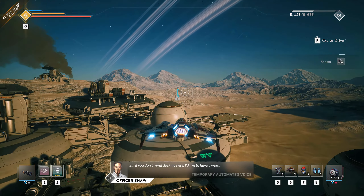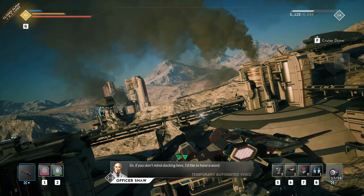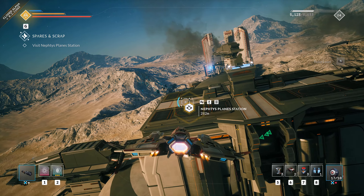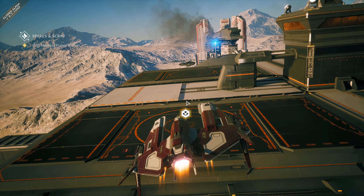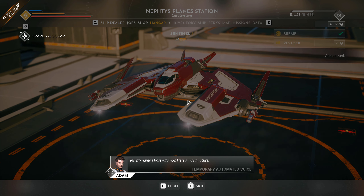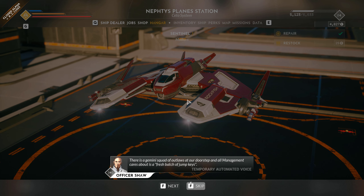We're going to fly down to this site and then skip the conversation because I want to show you gameplay — you can read chats later. All in all, he's basically saying he doesn't have an access key for us. That sucks, but he still has some outlaw problems, and if we help him out, he might lead us in the right direction to getting those access keys.